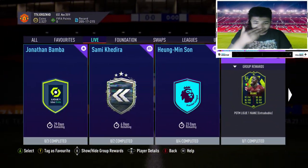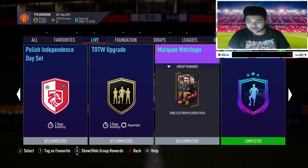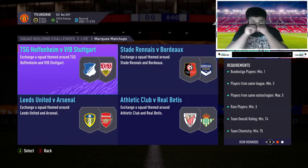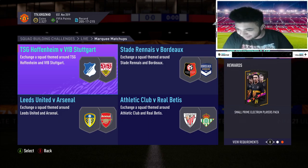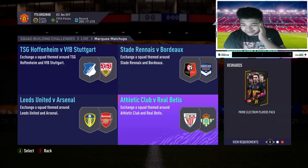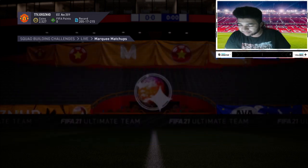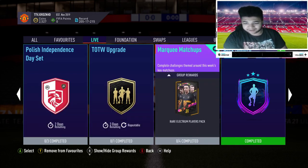You guys need to work on how you put SBCs in the game. For a bonus we've got Independence Day and we've got a marquee matchup. So let me walk you guys through the marquee matchup. Stuttgart — as you guys know, I'm working on Stuttgart kit in games, that's beautiful to see. So we've got Stuttgart vs Hoffenheim SBC for a prime electrum players pack, Bordeaux vs Sadden for a jumbo gold pack, Real Betis for a prime electrum, and Leeds vs Arsenal for a jumbo premium gold pack. And at the end for completing it you get a 30k pack.